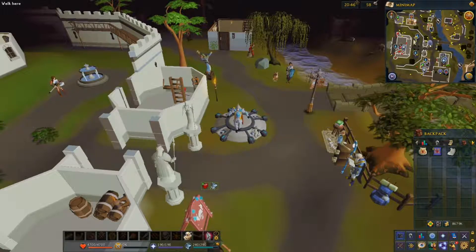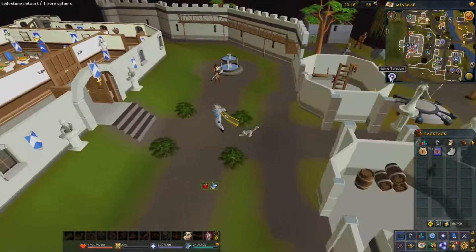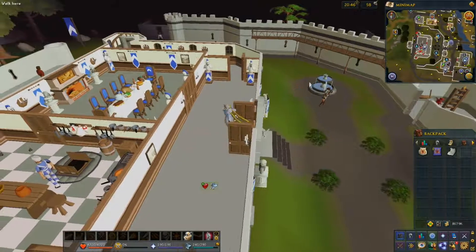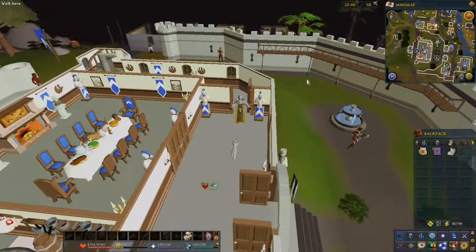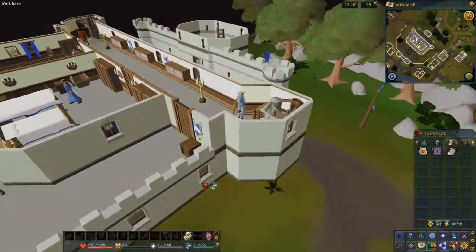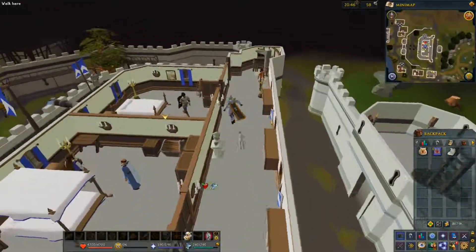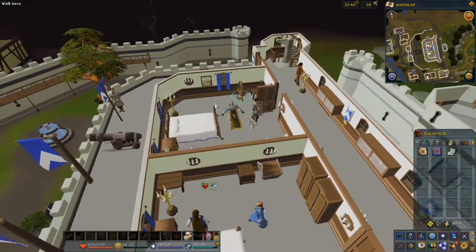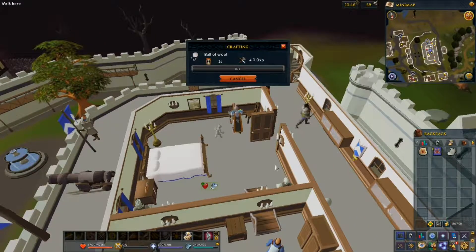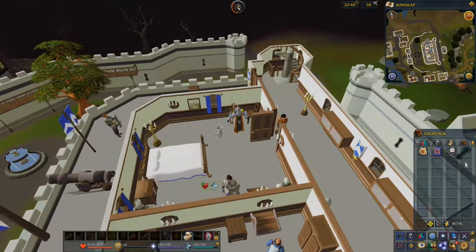You're going to want to teleport to Lumbridge, which we're already at. You can also use the lodestone to teleport. Head up to the second floor of the castle. These will make you around 629 coins profit per ball, which amounts to — depending on the Grand Exchange prices — 13,000 coins in profit per inventory.